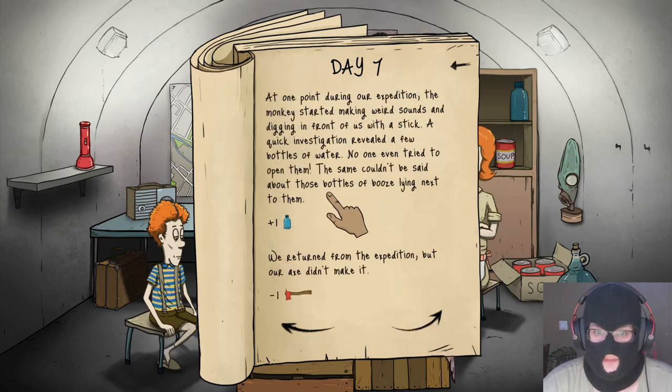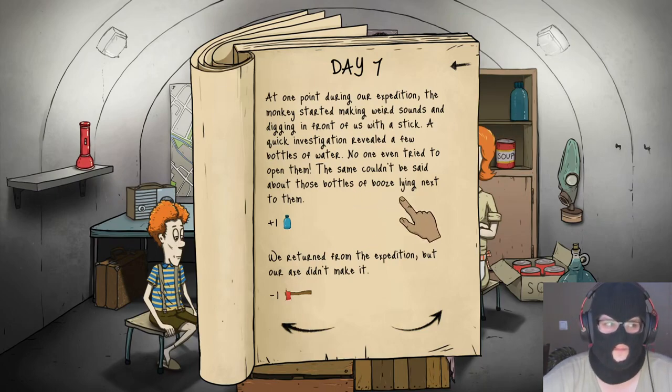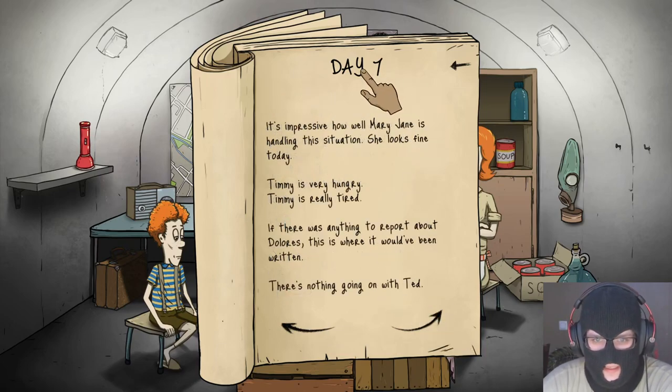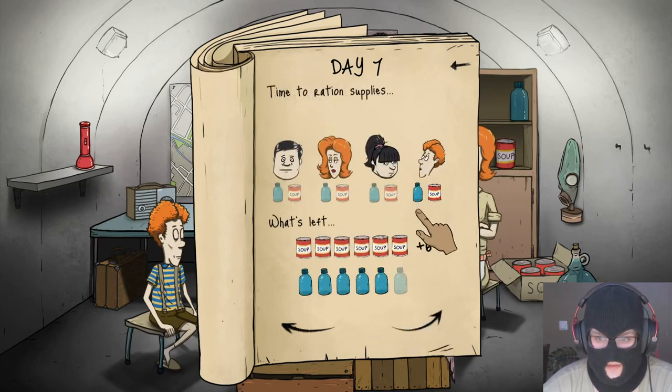Day seven — a bottle of relatively clean water is the closest we get to hydrogen peroxide. Minus one water. We were so afraid for Timmy but he came back safe. The wasteland is hostile but some creatures surprise you — one was a monkey who seemed to have been through a lot. It was happy to accompany us on our expedition. The monkey found a can of food it couldn't open itself but was happy to share. It also dug up a few bottles of water with a stick. Plus one butter — people are still getting drunk after nuclear fallout. We returned but our axe didn't make it — that was our only weapon.